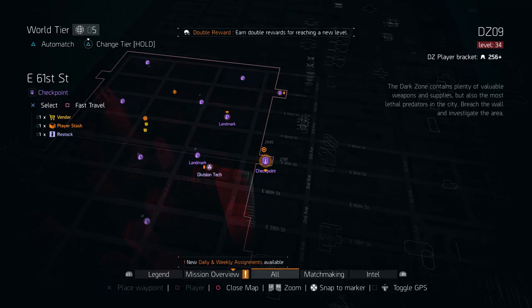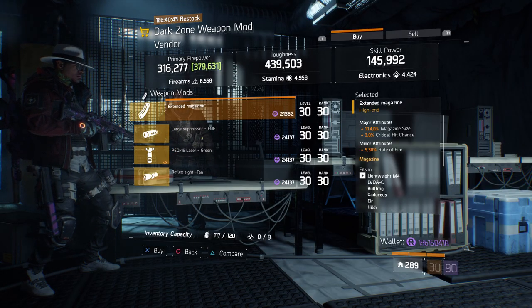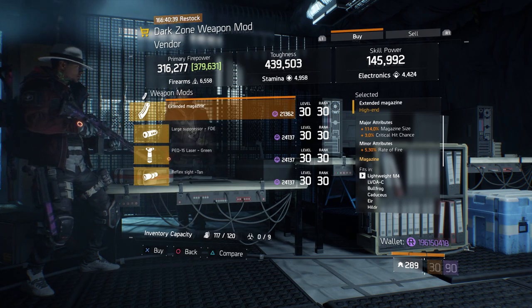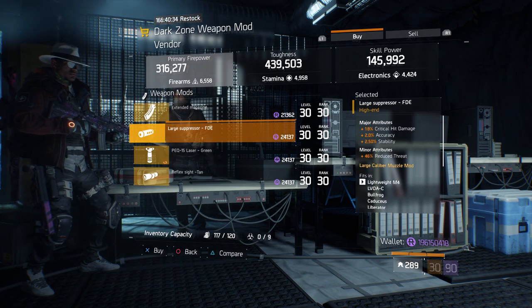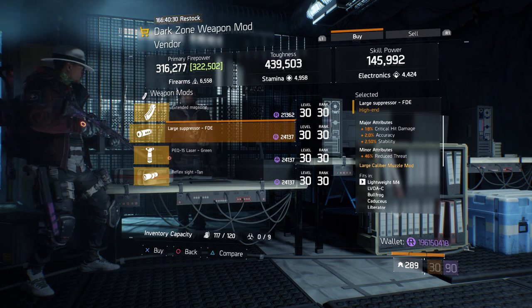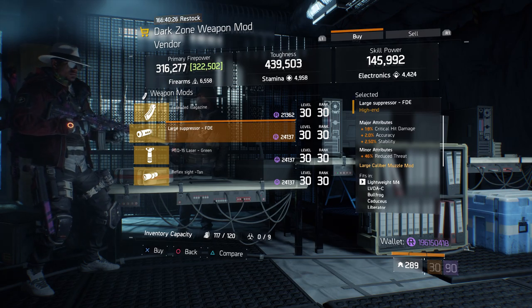For our next gear items, we're going to head over to East 61st Street checkpoint in the dark zone. Here, the dark zone weapon mod vendor has an extended magazine with 114% magazine size, 3% crit chance, and 5.30% rate of fire. Also here, we have a large suppressor FDE with 18% crit damage, 2% accuracy, and 2.50% stability.